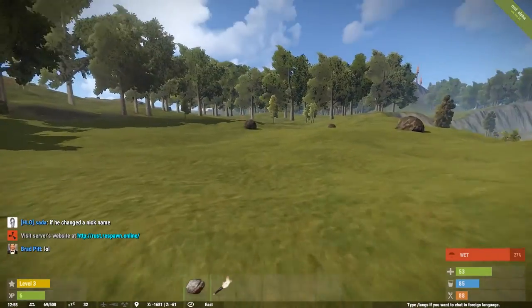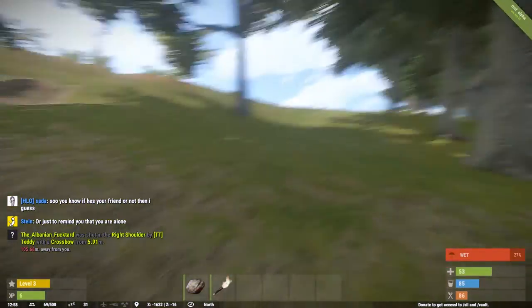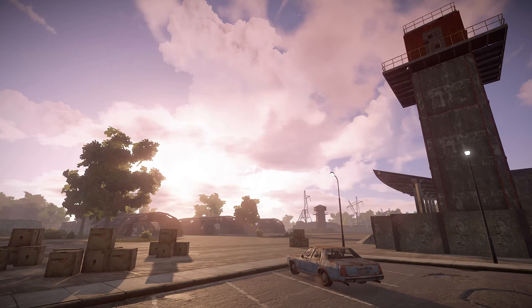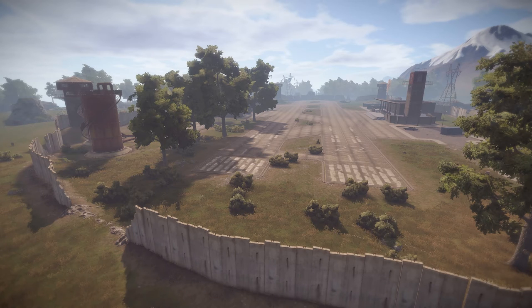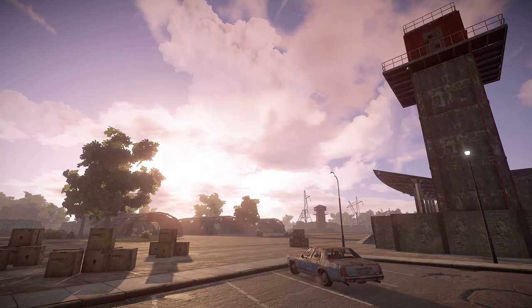We've now switched to a new server called Rust Respawn — make sure you guys check that out. I've got a guy on here I know, Skyline GTST, so shout out to you buddy. One of the last things is the reworks. The first one is the airfield — they've done quite a lot of work reworking the zones here. We've got a new version of the airfield with new buildings to give it that real Rust look. You've got aircraft control towers, two runways now, and everything looks a lot more realistic and rusty. I think this looks really professional and immersive.